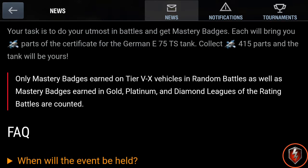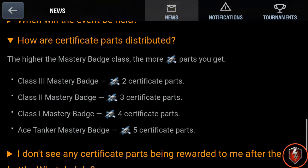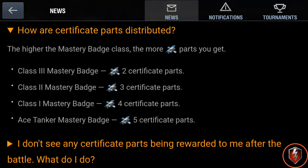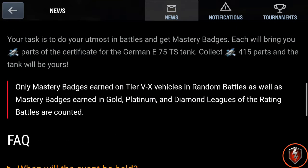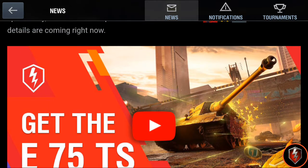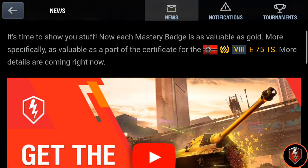What you're going to have to do is obtain as many class three, two, one, or ace mastery badges as possible — that's two, three, four, or five parts per medal. You're going to have to collect 415 parts in order to get this tank for free. This is a quick video on my recommendations for the next ten days during this event.